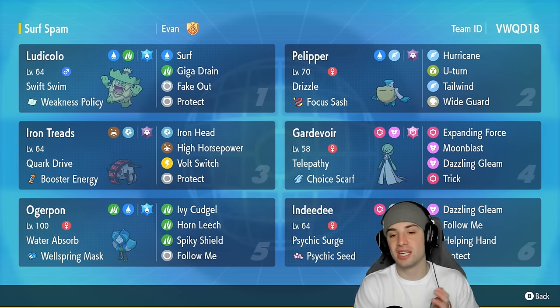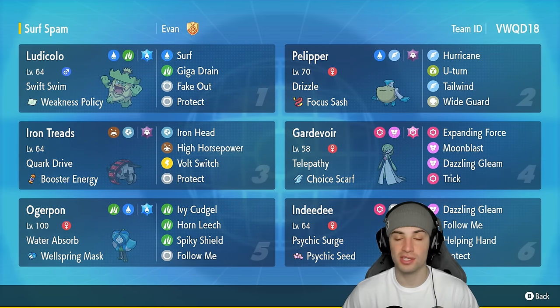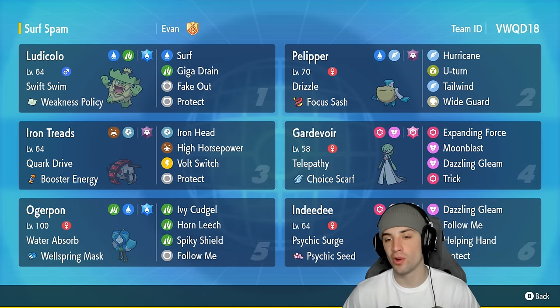Other Pokemon on today's team are Gardevoir and Indeedee — another great combo. Gardevoir has Expanding Force, Indeedee has Follow Me; you guys know what happens after that. We also have Iron Treads. I don't really use it too much today, but it pairs up with Ludicolo — we can pop Weakness Policy with Volt Switch, pivot out, get a different Pokemon in there, plus it can deal with Fairy types pretty easily with Iron Head since it's a STAB move.